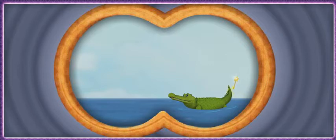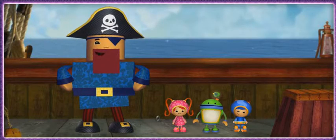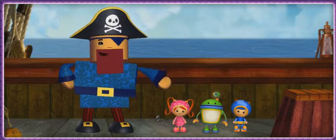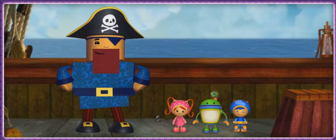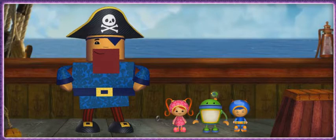That crocodile has the star key! Not to worry, Team Umizoomi! We can get the key by feeding the crocodile its favorite foods! All I need to do is find the crocodile's favorite foods! Umie friend, I'll need your help!